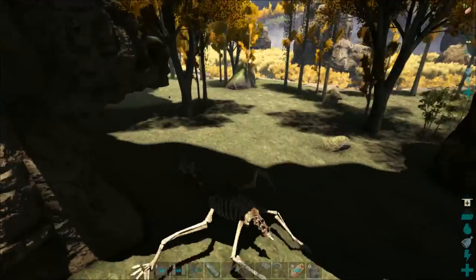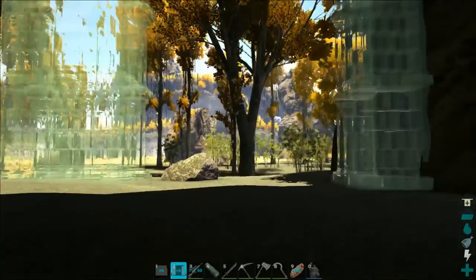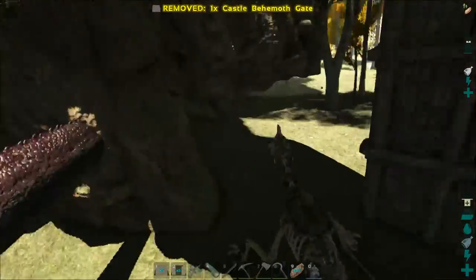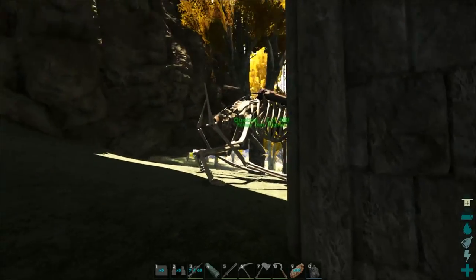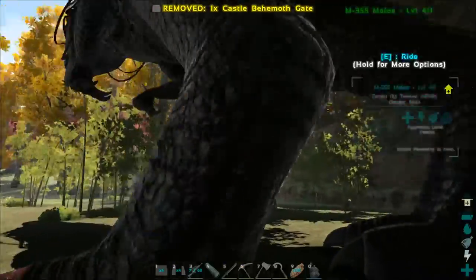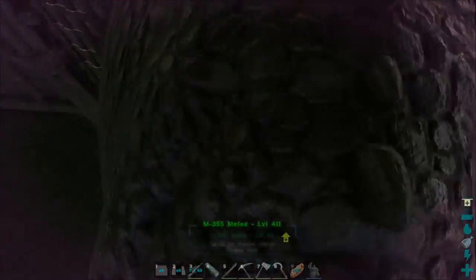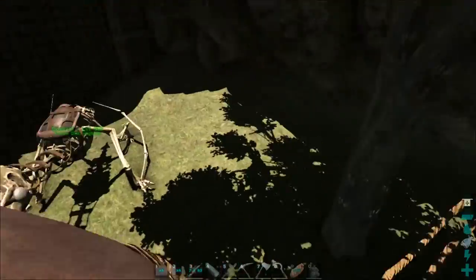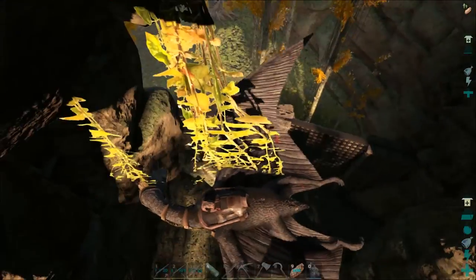I need to go get another saddle — I flew back and got one for the first giga so I could ride him, but I'm gonna need another one now. Why don't we block this off here and get this guy out? If we can get him blocked in here that would be pretty good. First we gotta get our first giga out, and then we're going to set up a gate and see if we can lure him in.